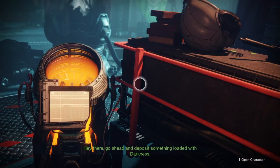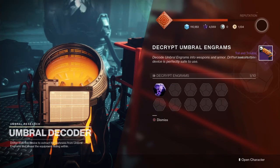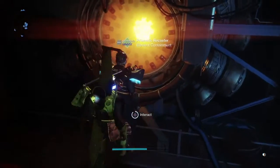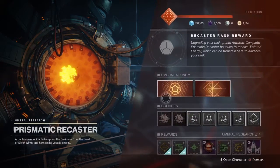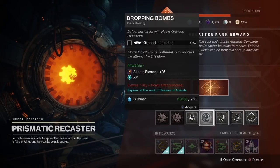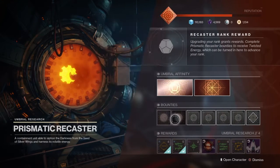So once you pick your engram you come here — go ahead and deposit something loaded with darkness — and you turn them in. Because if you don't turn them in, you get these things, and no one really wants those. If I had altered elements, I would be doing this for sure. You get those altered elements by doing these bounties.